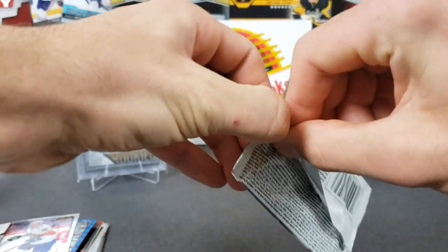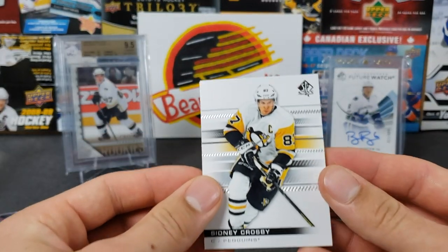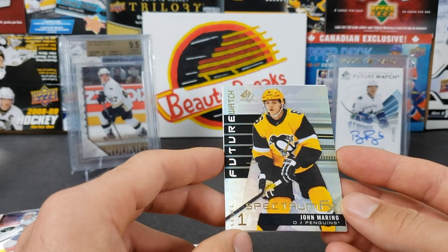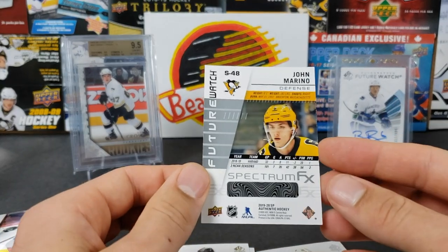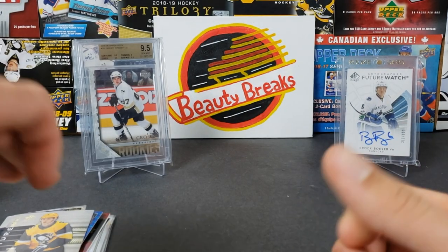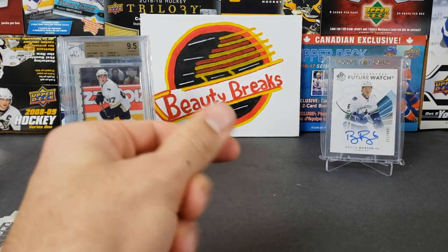19-20 SPA — come on Ethan, let's get a Quinn Hughes future watch. Sidney Crosby, Jonathan Taves... John Marino spectrum level one future watch. Interesting — you pulled it twice! John Marino spectrum future watch. Jacob Slavin, John Gibson. It's better than a regular insert, though I kind of wish it was someone I didn't already have.